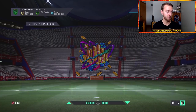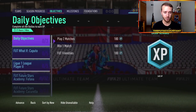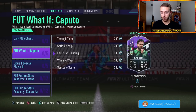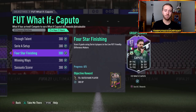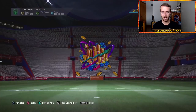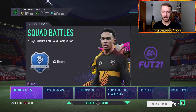We also have an objective card today - Caputo from Sassuolo. Sassuolo would need to score six goals in five games for the upgrade. It's a pretty dope-looking Serie A striker with some pace, going to an 89-rated card with the upgrade - that would look pretty solid. The grind is in the Difference Makers friendly mode, which requires four bronze players and no gold cards, so it's a bit of an interesting game mode to grind.